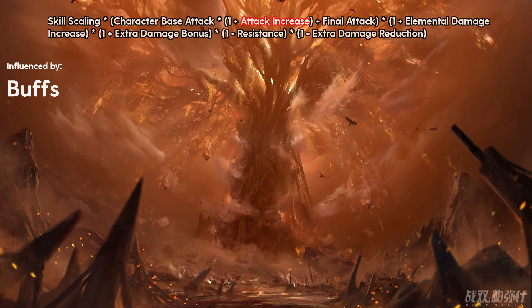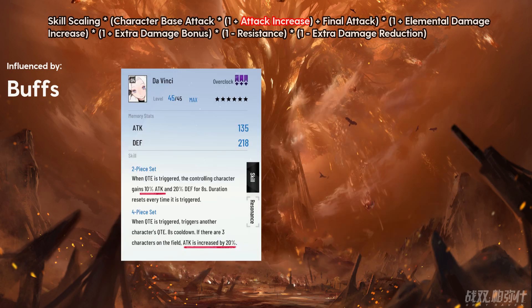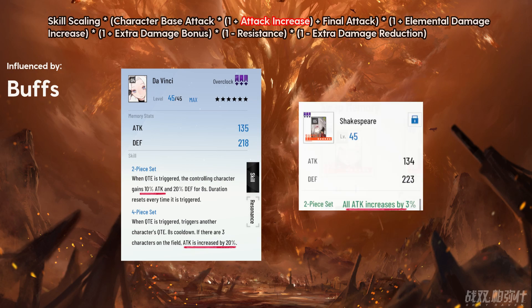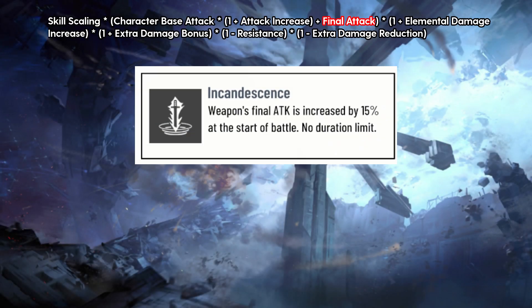Next, we have Attack Increase. This is the first type of buff in this game. Anything that says they increase attack by a percentage is an attack buff. Some examples of this are leader skills like Astrals, or in Memories with Da Vinci's 2 and 4 piece set effect, as well as the elemental 2 pieces. There's only one source of final attack in Global at the moment, and that is the first 6-star weapon resonance, Incandescence.